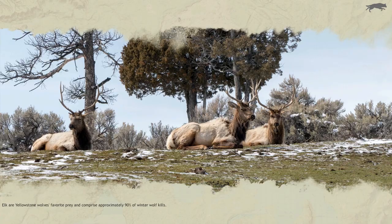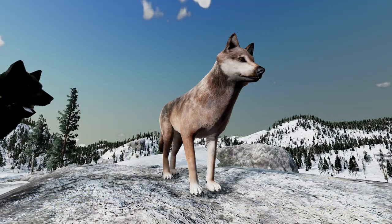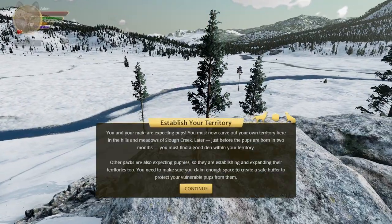Here we are — a familiar sight. A wolf's life is about one thing: passing on its genes to the next generation. All else — from hunting elk to defending a territory — drives towards the single goal. You and your mate survive the hazards of the wilderness long enough to meet each other, form a bond, and survive the winter. Now you can try to realize this goal with pups of your own. You and your mate will become the breeding pair — sometimes called alphas — of your pack.